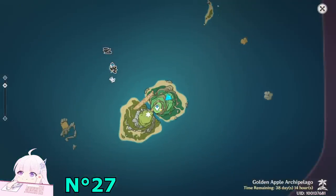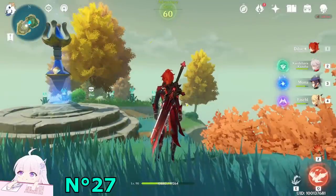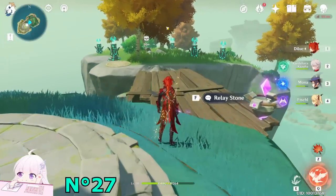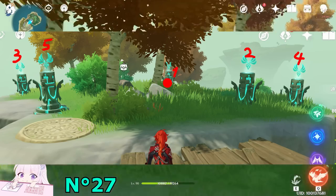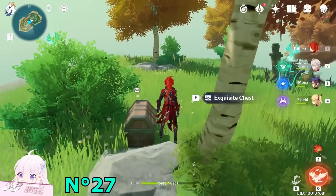After you took this one, the Anemo one will be unlocked. Just go up. Now follow this pattern, watching toward it, follow this pattern. And another exquisite chest will respawn. This one I didn't take it, so let's take it now.